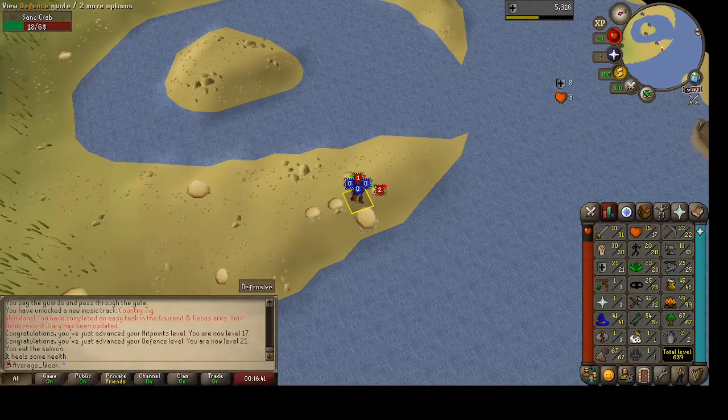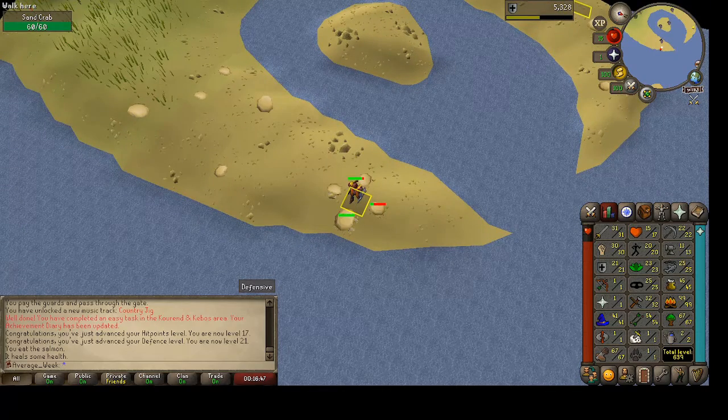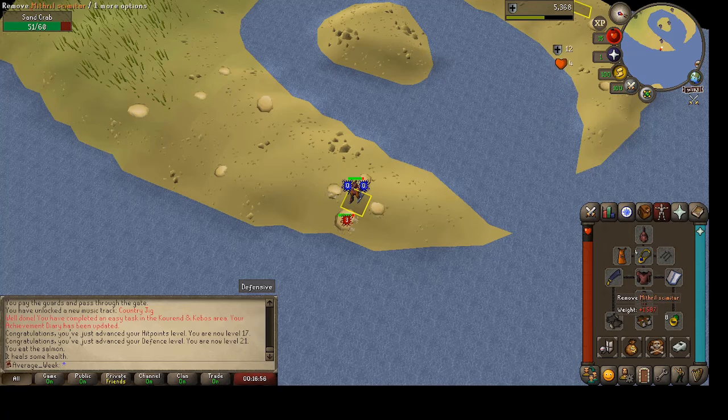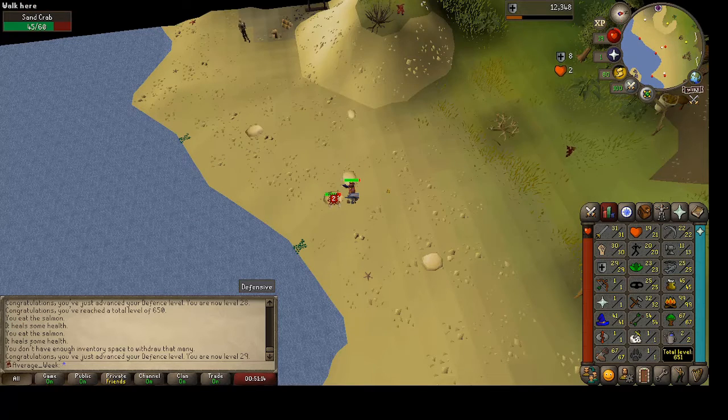Made it over to sand crab island. Got another hit point level - now 17 HP - and another defense level, 21. Glad I brought some food because these things are actually hitting me. I also picked up a mith scimitar to replace my weapon. Once I get 40 attack, I'll probably go train mage on fire giants and try to get a rune skimmy. That'll probably be the weapon we train with all the way to 60 before getting maybe a dragon longsword.